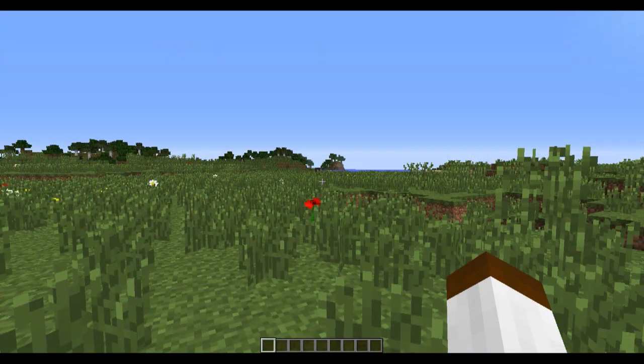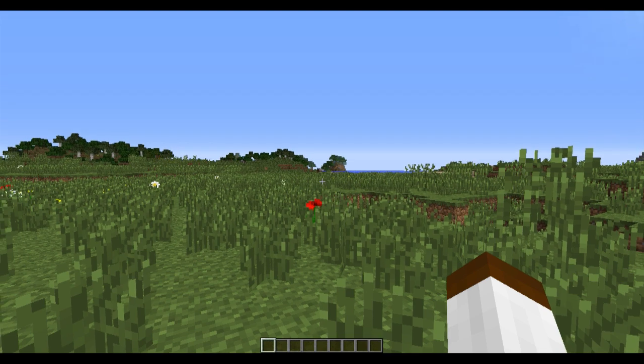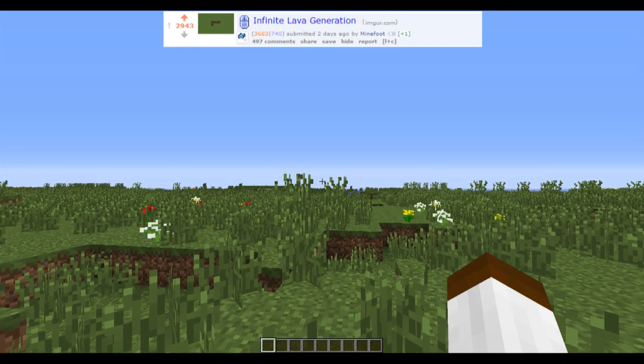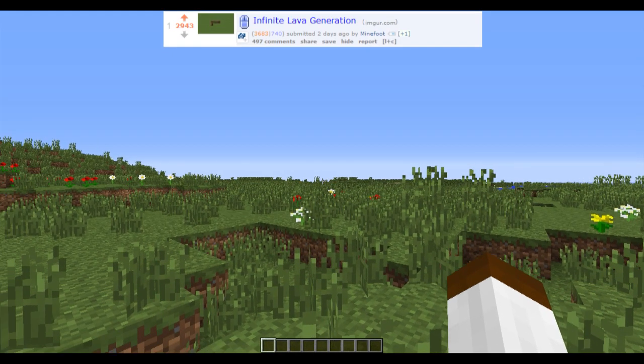Hey guys, Yip from Monkey here, and today I'm bringing you yet another glitch slash feature slash bug slash whatever we have it — it's awesome. I was browsing Reddit and came across this post as you can see on screen right now. Basically a way of making infinite lava, and it had an insane amount of upvotes and I thought, well, that's awesome.